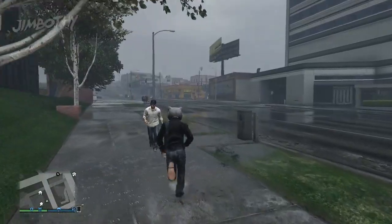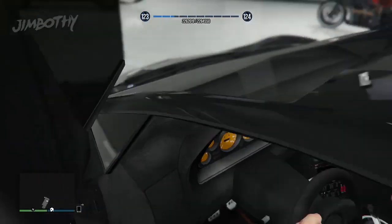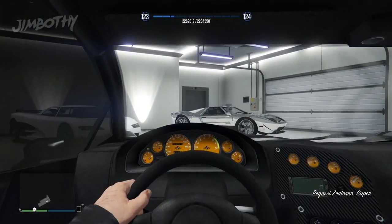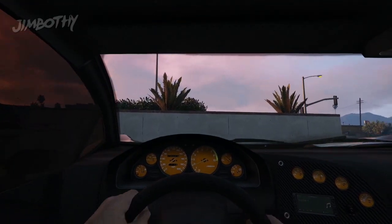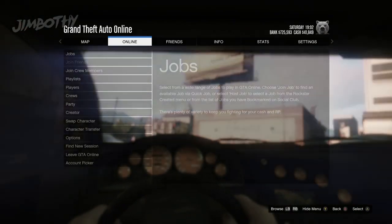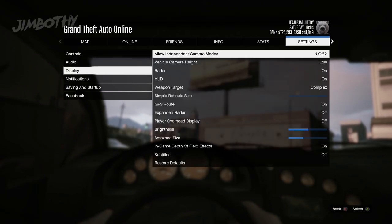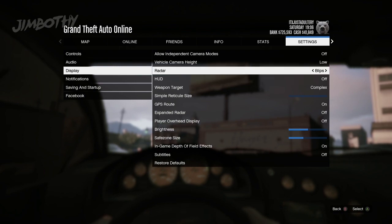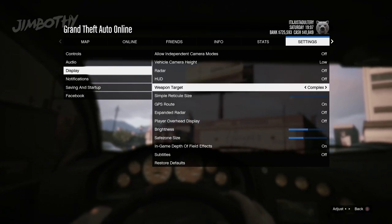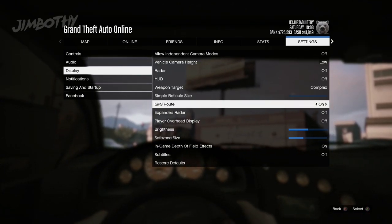At this juncture, you want to take this same Zentorno and drive it out of your garage peacefully. What you have to do is quickly go into the start menu, into the settings options, and actually turn off your whole HUD display — including the map, GPS route, all that stuff has to be turned off. So you won't have a map, but it's not a big deal because your car's gonna do something crazy.